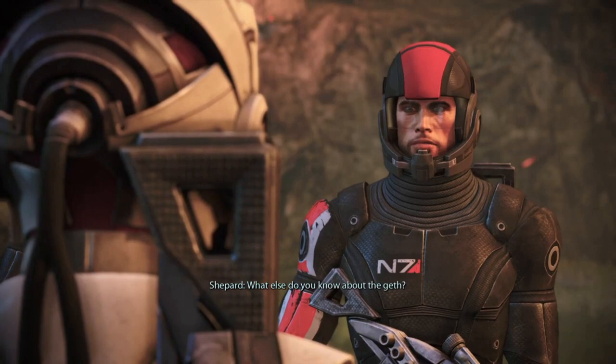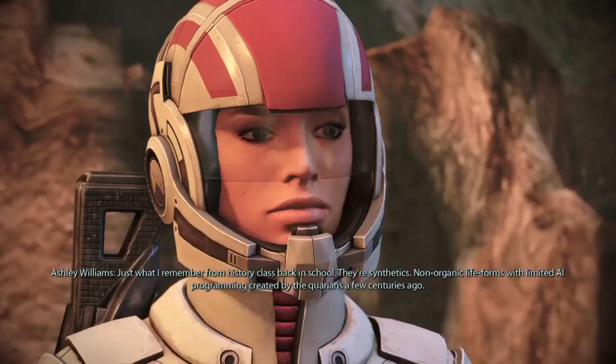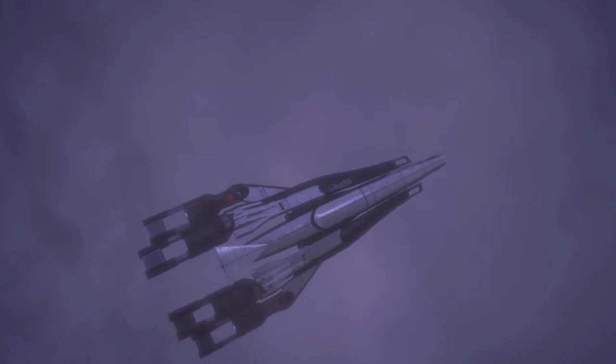Moving on to the first mission on Eden Prime, you'll come across Ashley Williams. To get the Geth Codex Entry, make sure you question her about the Geth.